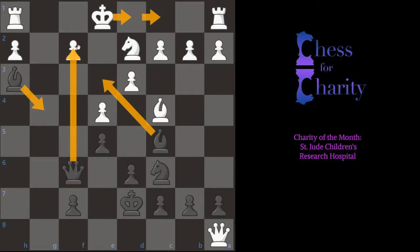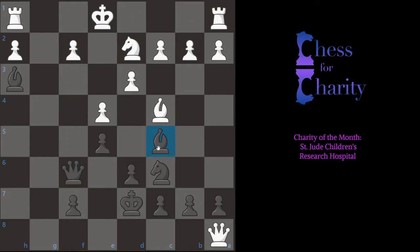If I went bishop e3, what would I be threatening exactly? I'd be threatening queen takes. But then the king just runs away and I don't see a mate — there's no follow-up move, because this rook is a superstar covering the whole back rank. So it seems like that's maybe not the way to go. There's no convenient follow-up move, so maybe queen f2 is not right.